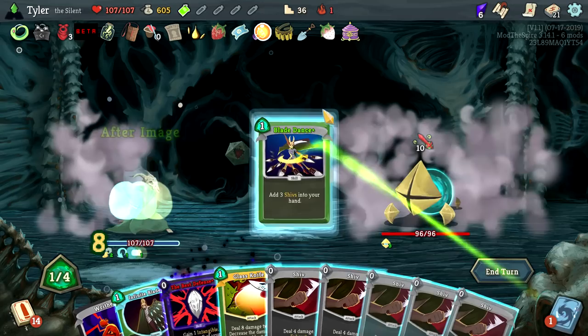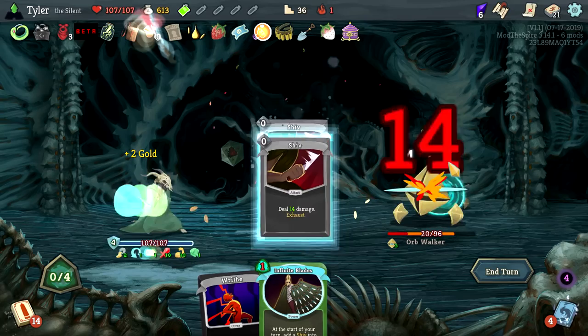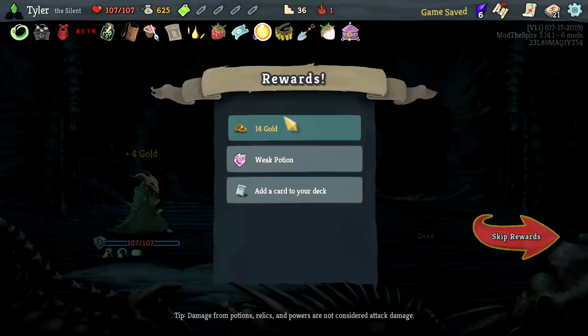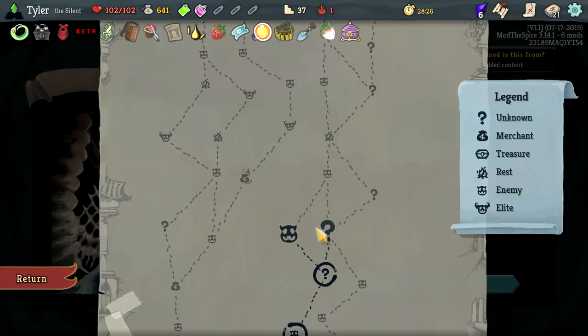Eight damage — pop this because now After Image gives you what you need. Could have done that way earlier, we probably could have killed him on this one. After Image becomes really good with this — very very good. He's still dead so it's good. What do we want? None of these, no interest — continue on. Lose five max HP — got 640 gold. Give me it — eh, it's fine, it's neutral. I got 641 gold, that's a lot man. That's a lot of gold.